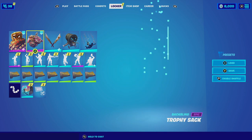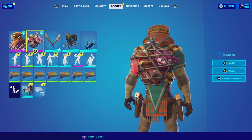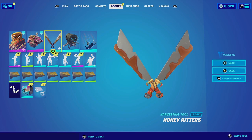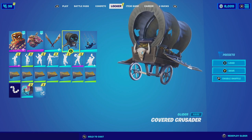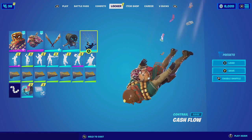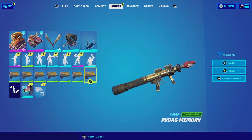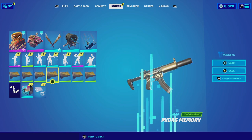For the next combination with Man Cake, I'm pairing him up with the Trophy Sack. He is a bounty hunter after all, so having the decapitated heads of his victims actually makes perfect sense — it's dark but very cool. For the harvesting tool we're going with the Honey Hitters, which has honey or syrup on the blades that complements the syrup on his head. For the glider we're going with the Cover Crusader, which has that wild west feeling similar to the outfit. For the emote we're going with Cash Flow — it's money and he's a bounty hunter, so it just makes sense. And for the wrap we're going with Midas Memory, which is brown with gold that complements both the gold from the glider and the syrup.